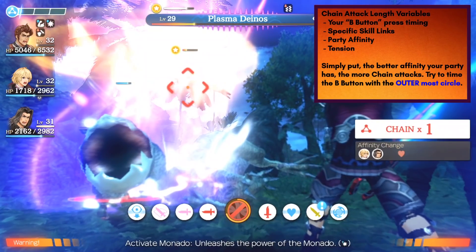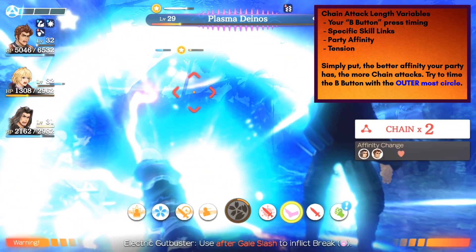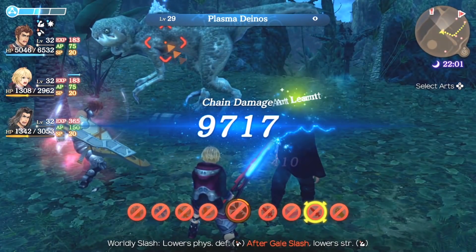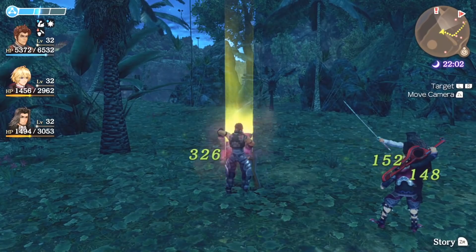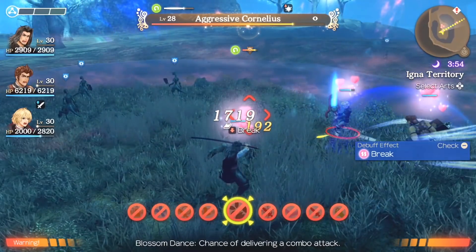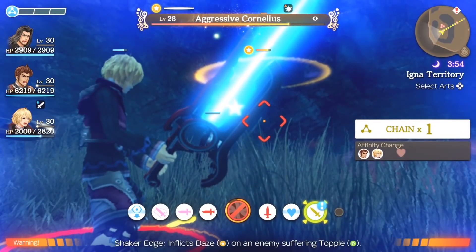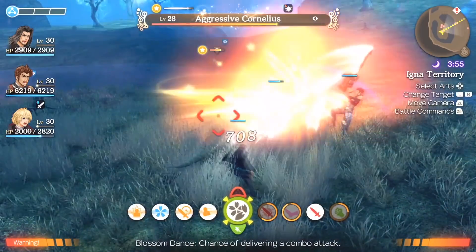Now you begin to see how powerful chain attacks actually are — you can topple lock with them, and you can perform a chain-linked combo with a massive multiplier to do crazy damage. You can also lengthen your chain attacks, which is a little more convoluted — it has to do with affinity-specific skill links and the timing of your B button press, among other things. Experiment with it, trial some combos, and figure out how your team synergizes well enough to create a really long combo that benefits from the damage multiplier.